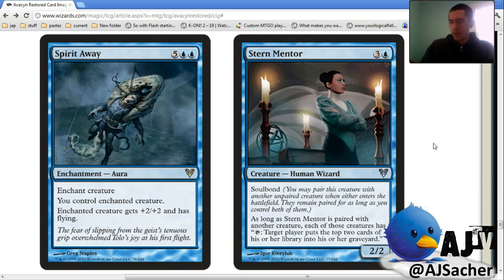Stern Mentor — this is the mill card I said was insane. What was the merfolk that was a three-mana one-three that milled? Drowner of Secrets. Yeah — this card seems absolutely insane. I'd probably first pick this and just grief everyone.